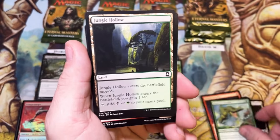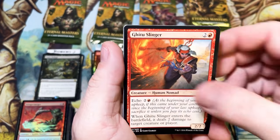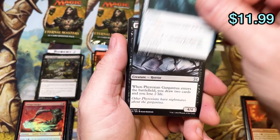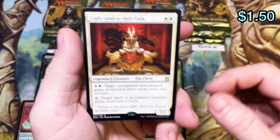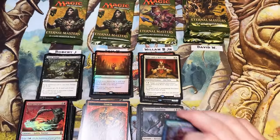Emperor Crocodile — that guy used to be rare, right? Tidal Wave, Slinger, and there we go — Ashnod's Altar. This is the card I was telling you about — it's an uncommon and it's like $10 or $12, it's unreal. Phyrexian Gargantua and Eight-and-a-Half-Tails — this is originally out of Kamigawa, is that right? Interesting card.